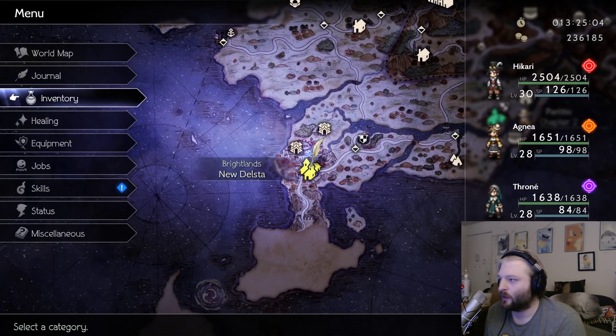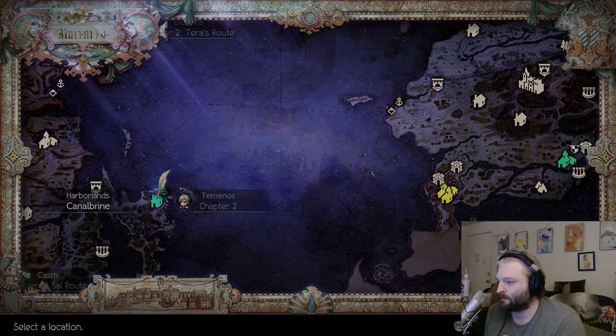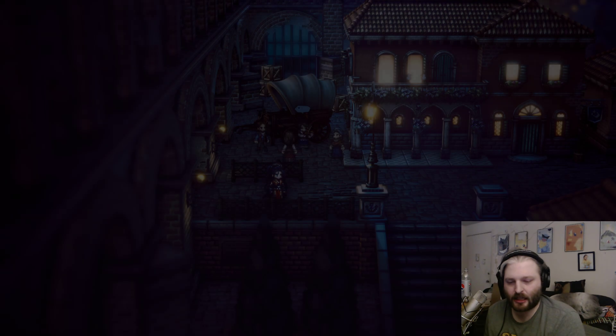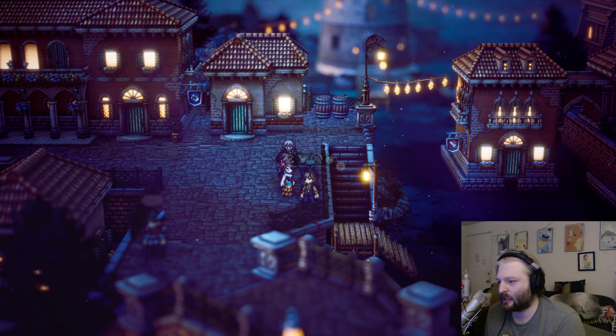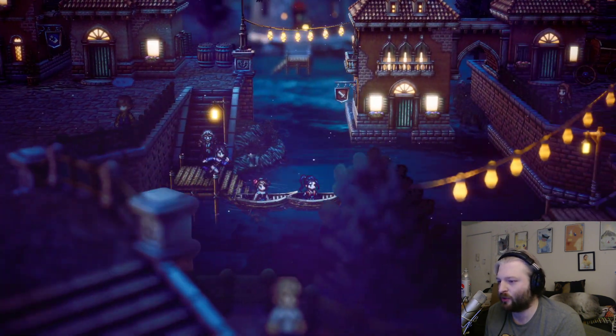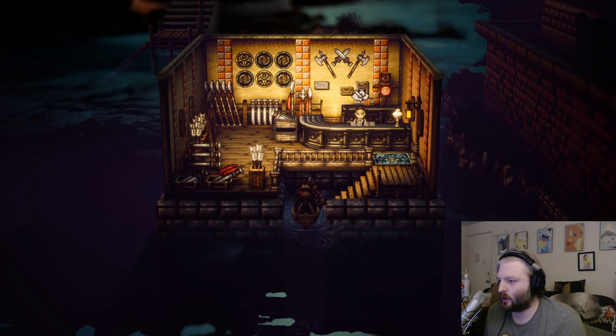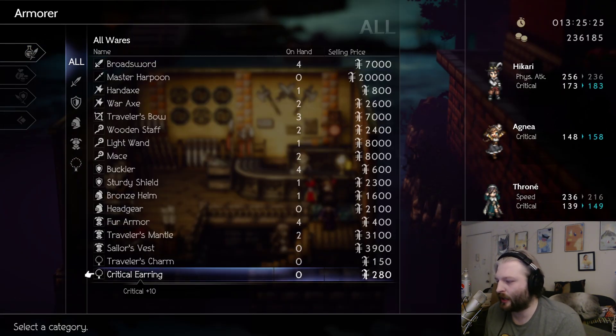Step two, we are going to go to the world map and travel over to Candlebrine. I actually don't remember exactly where the guy is that gives you the new equipment in this town, so just go through your path actions over here, and then you can come to the weapon shop and get the Critical Earring.